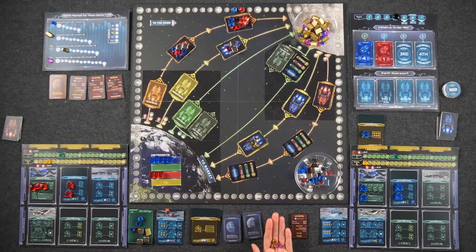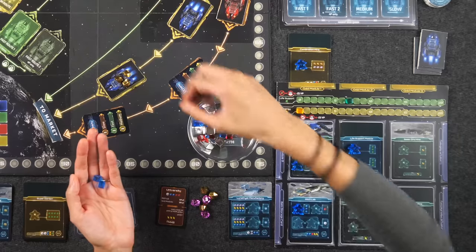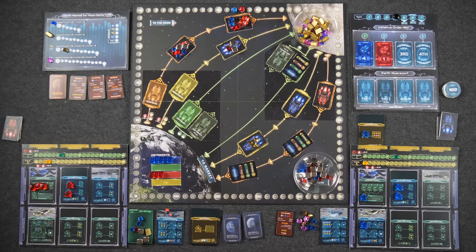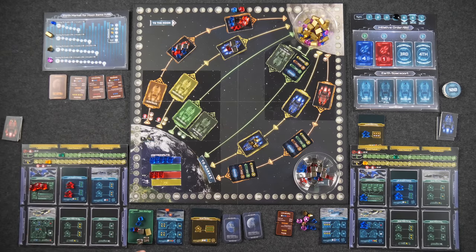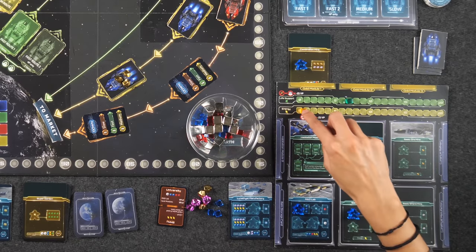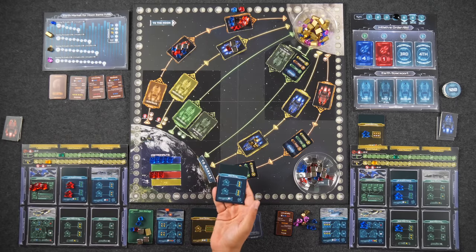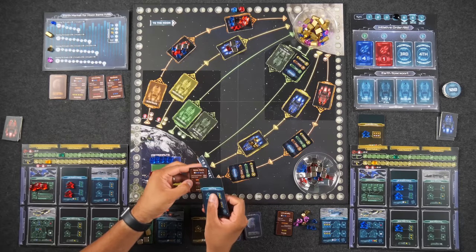Naveen builds the solar array upgrade — costs one and one — increasing energy production, which he'll need constantly with his new modules. He goes to the ore mine for two ore, then uses the lunarium refinery, spending two ore and two energy to produce another lunarium metal. He'd like to upgrade his advanced life support but runs out of workers. Monique loads two lunarium metals on her Earth-bound ship, worth 44 points each plus five empty-space bonuses. Naveen loads nine items on his slow ship.